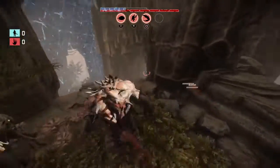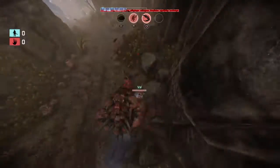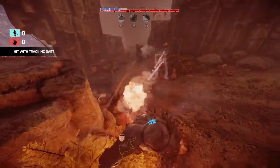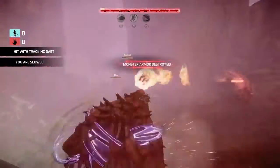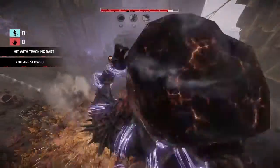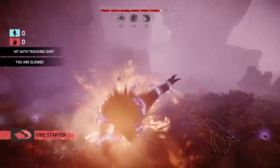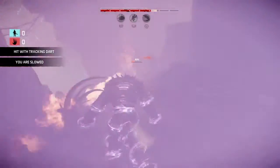Who should I kill first? Probably Val — she's the one way in the back. The battle is already going and of course they're already wrecking me. I don't know how he even got healed. Medic is dead, good.